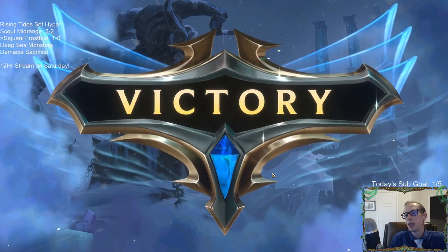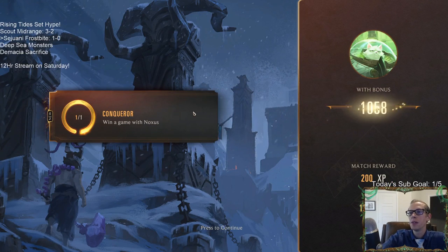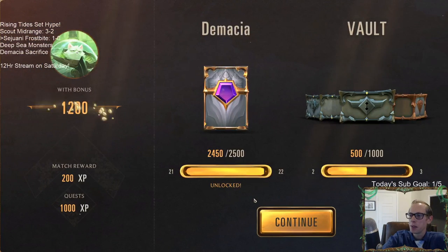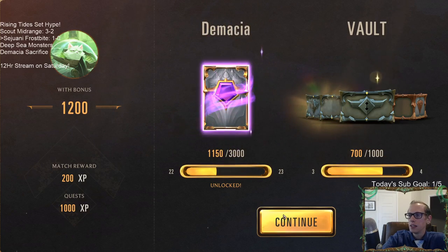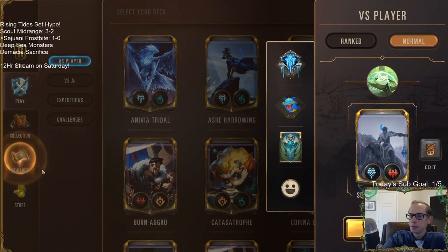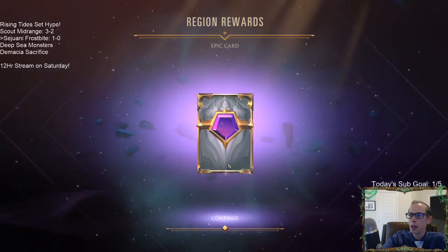It may be better to pair Jinx with a different champion than Vi. Jinx with Draven — something like that may work out better. Oh, I need to win a game with Noxus — I didn't realize that was my quest!